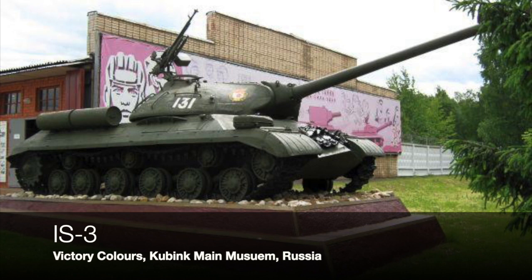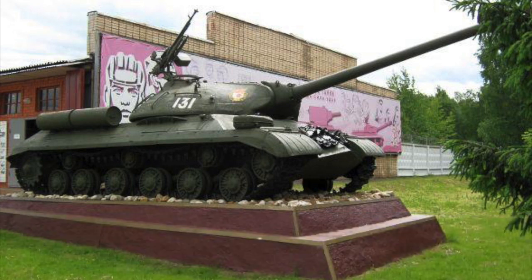There's another picture of an IS-3 within the Kubinka tank museum itself. This is really the daddy of the later IS series — they took the IS-2, re-engineered the hull and the turret so it resembles an upturned soup bowl. That low-lying turret went on to be developed into what we know as the T-55 onward series. Whilst this tank was very successful — seeing action in the Six-Day War and similar conflicts — the Russians still weren't entirely happy and decided to tinker further.